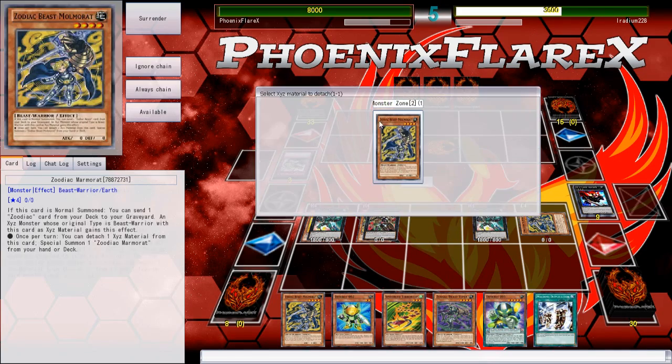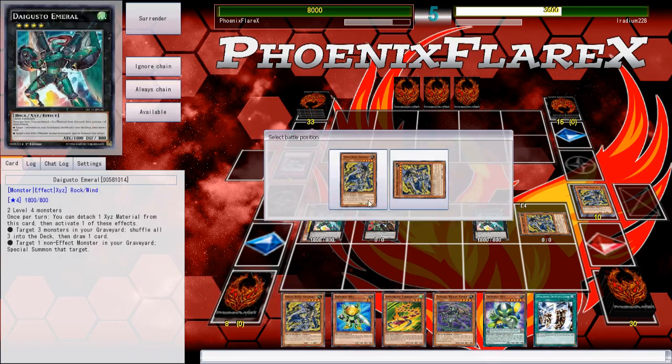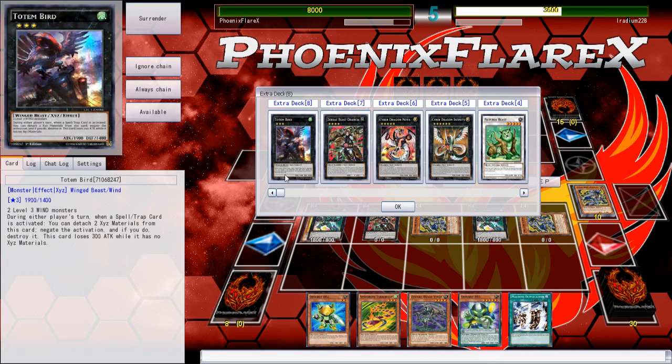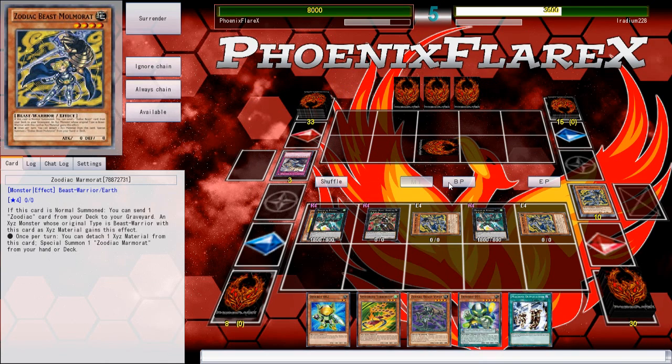We can activate this. The Vipers in my hand will be put under the Drancia as another material anyway, so I'm not too worried about it. Do I even have a Rank 4 to summon? No, I don't. All of this play string was for nothing. I am a dumbass.